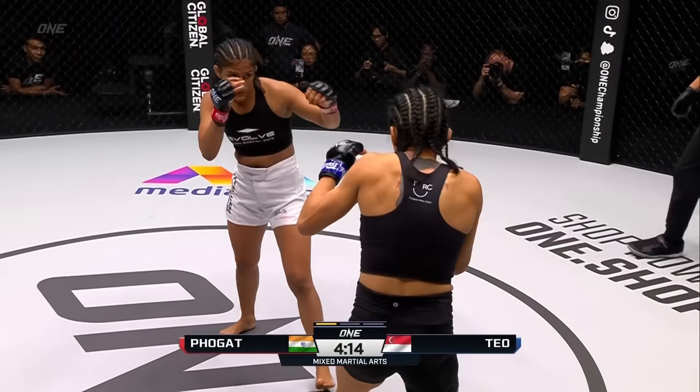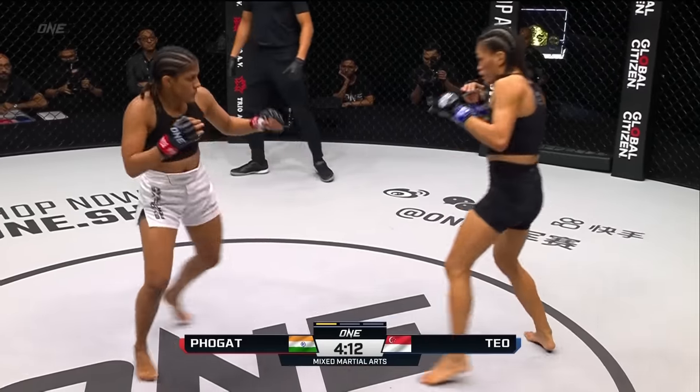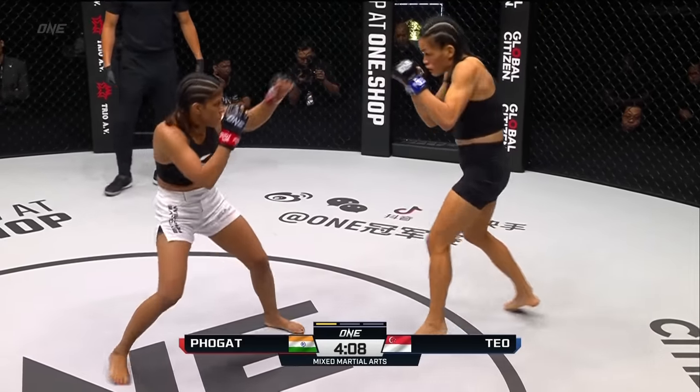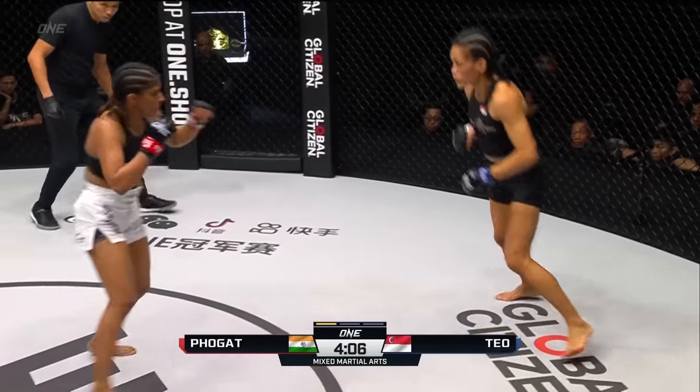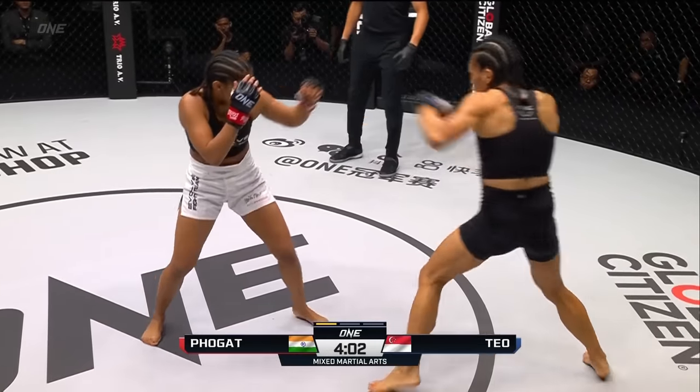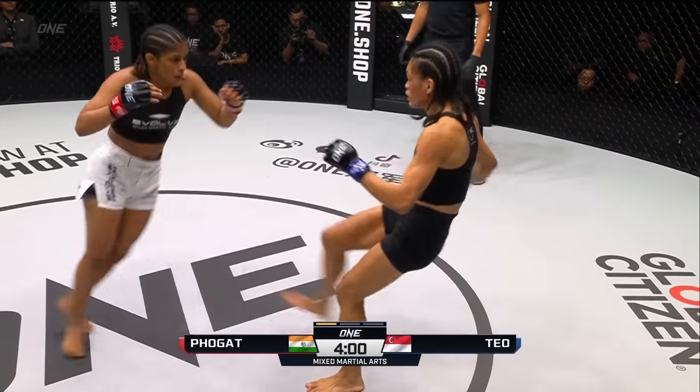What I've also seen her do is throw that overhand, connect, and then drop down, attack a single leg, and then work to a double. Right hand lead there from Ritu, then thrust out the long-reaching left. Solid handiwork so far from the Indian Tigress.